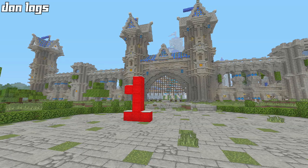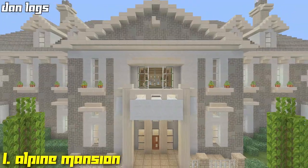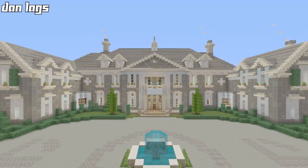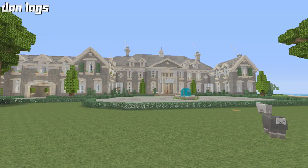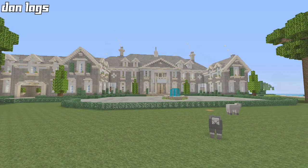Last but most certainly not least, number one on the countdown is — well, what everybody guessed — the Alpine Mansion. Obviously this is my favorite house that I've ever made. I've done lots of videos on it before and I'm sure many of you have already seen it, so it doesn't really need words to explain it. We're going to fly around it and see how it looks. The Alpine Mansion.